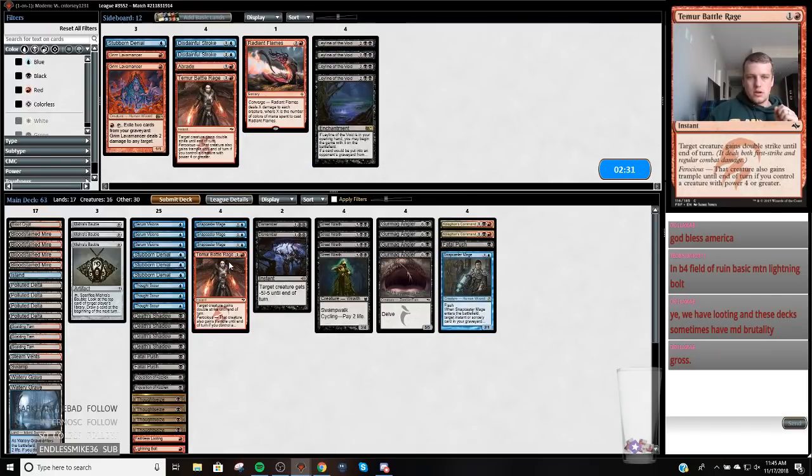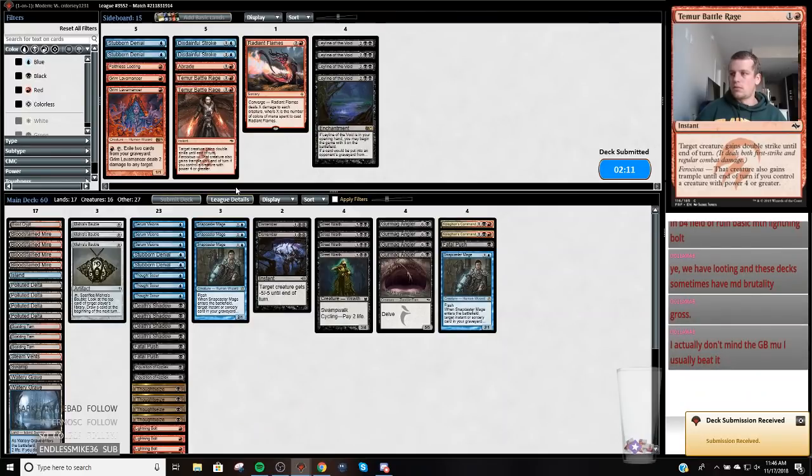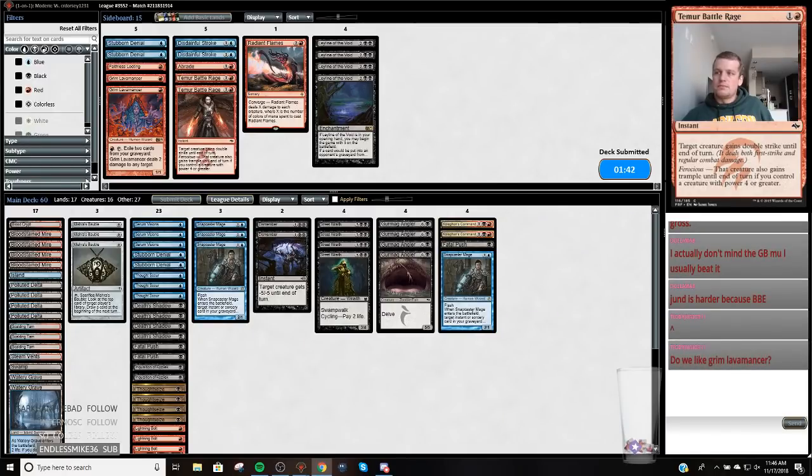They were dead anyways — those attacks were loose. I'm playing so loose. They're just dead anyways, but I did my math wrong. We've been getting shown the door in three games so far — it's been a one-sided beating. We have not been swinging the hammer. When Jund's draw comes together, they're just going to beat you, and it's going to feel like your big brother giving you a wedgie because they beat the absolute brains off of you.